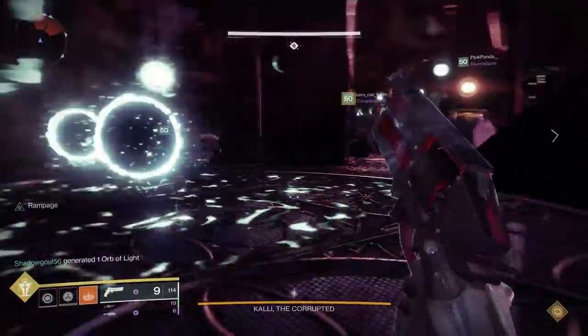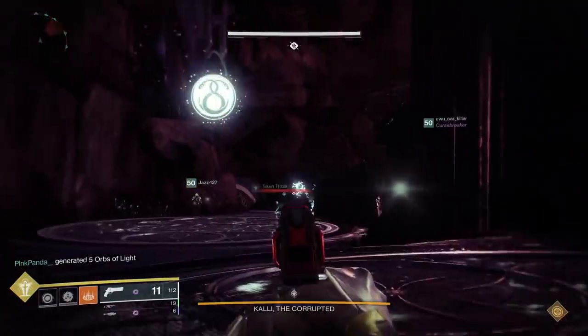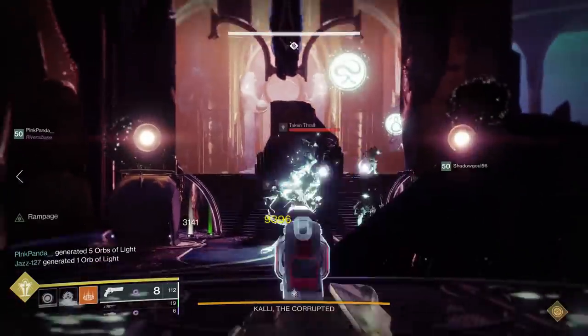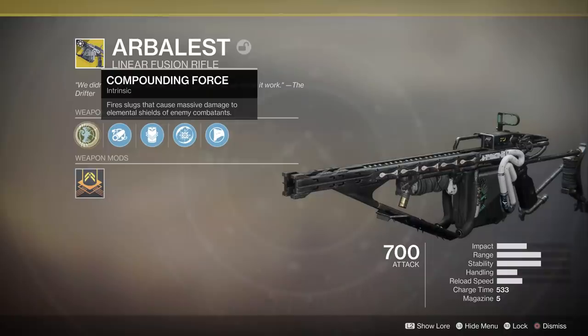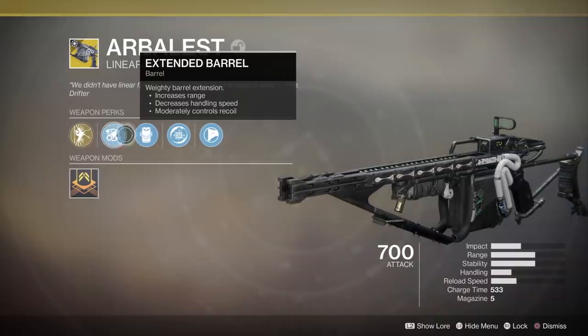You're going to want to see this because the meta is shifting. Let's get started by taking a look at this exotic weapon. It has the intrinsic perk Compounding Force: fire slugs that cause massive damage to elemental shields of enemy combatants. This is important because it's a kinetic weapon and they usually can't do that.